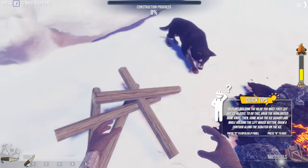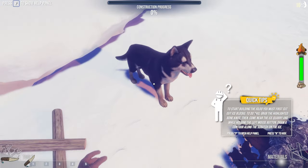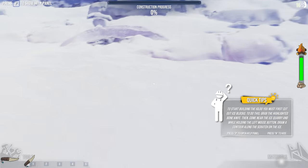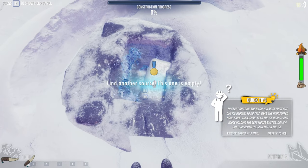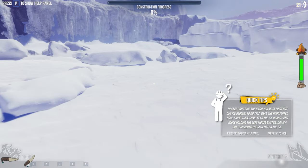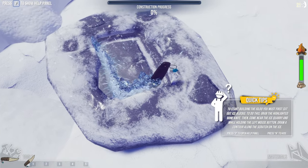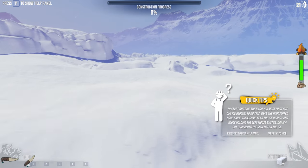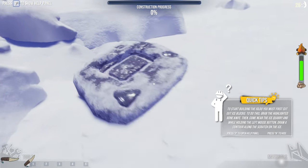There's a puppy here! Do I get to name my dog? Can I pet the dog? I can't pet the dog. We need to hold and throw sticks to keep the fire burning. We have to make sure the fire is still burning hot. We've run out of ice at this source and need to find another. I wonder if there's any danger out here.